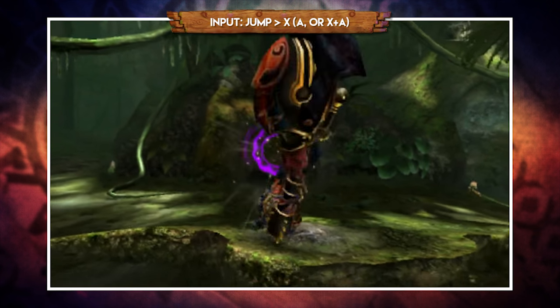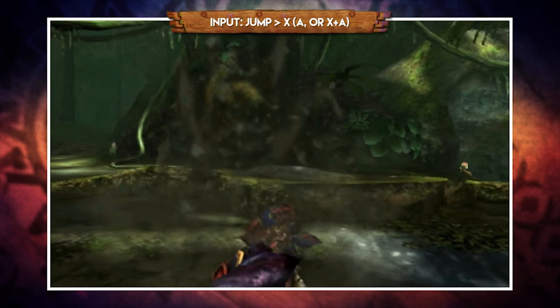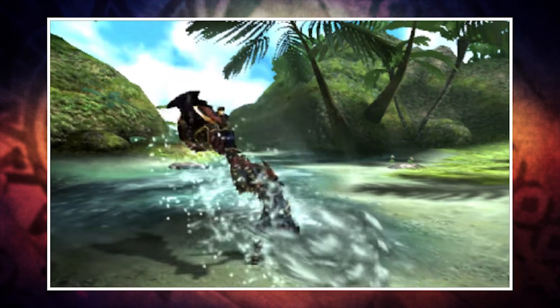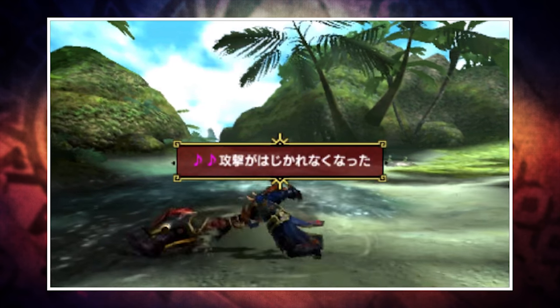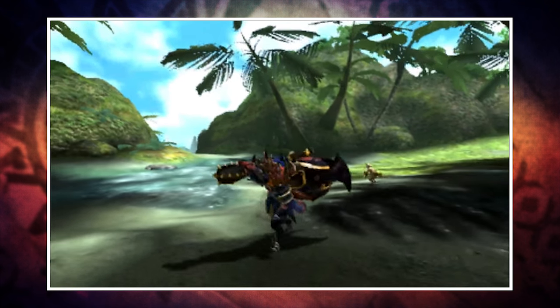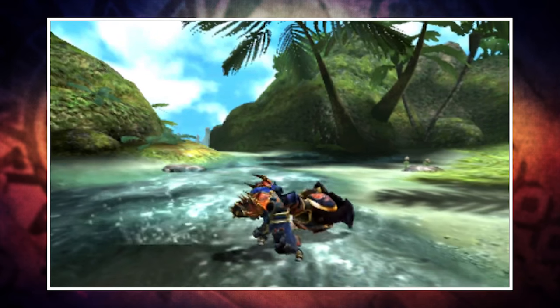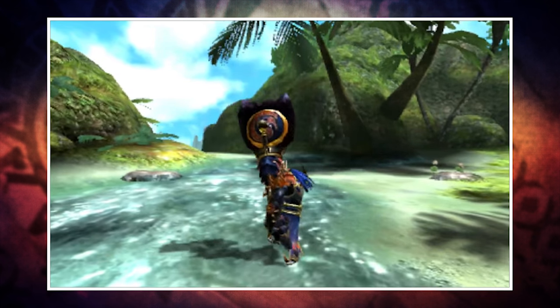Jumping off a ledge and pressing X, A, or X and A will perform the same overhead slam but yield the corresponding note depending on input, so you can complete a song with a mid-air attack. The important things to bear in mind when using a Hunting Horn: at the start of a hunt, always play the Movement Speed Up and Mind's Eye combo, because Movement Up turns what would otherwise be a sluggish weapon into the fastest-moving weapon in the game — you even run faster than Sword and Shield users with their weapon drawn. Also try to keep an eye on your buffs and replenish them before they run out. Using a horn without buffs is like using an Insect Blade without extract or a Charge Blade without phials — you just don't do it.